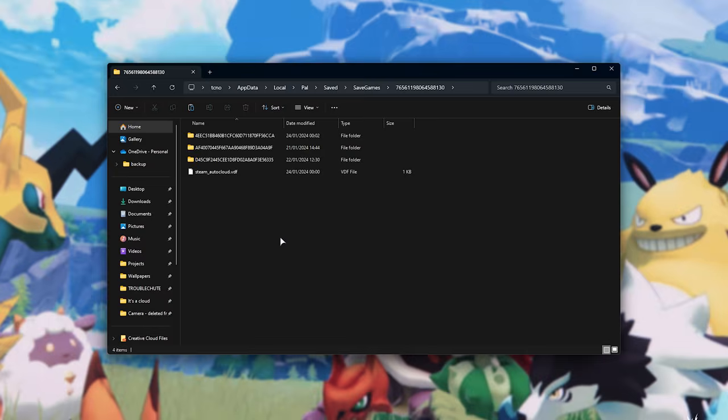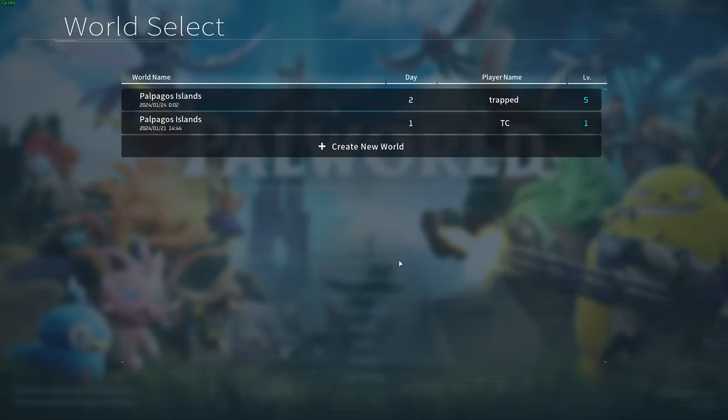Inside of here, you'll have all of your save games on your account listed out in front of you. The names are quite a bit confusing. If you have just one, you can figure out which one is which, but if you don't know which save is which, you'll simply need to fire up the game and head across to Start Game, where you'll find all of your save games.